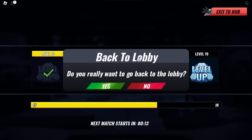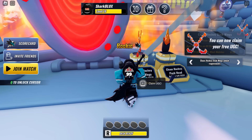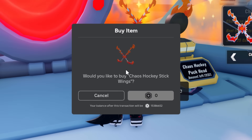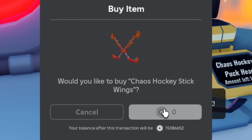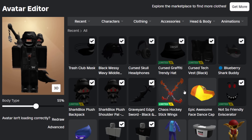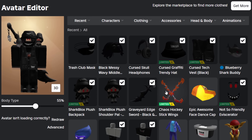I got loads of goals in that match. Let's return to the lobby and fingers crossed, we should be able to get the UGC. We can get the Chaos Hockey Stick Wings — just press E to claim it, then take it because it's a free UGC limited, and that's pretty much it. Let's go, we got it! It's always nice to get an easy free UGC limited.